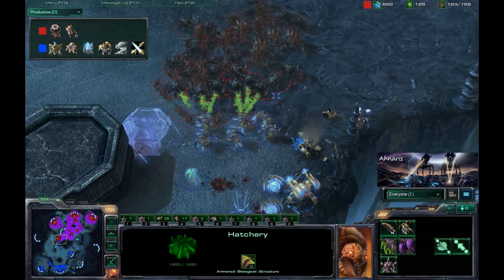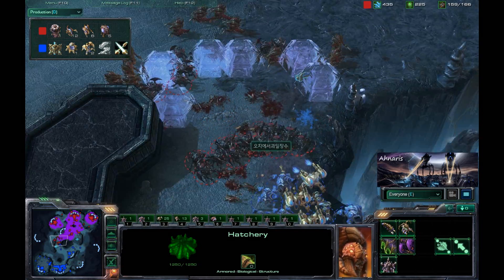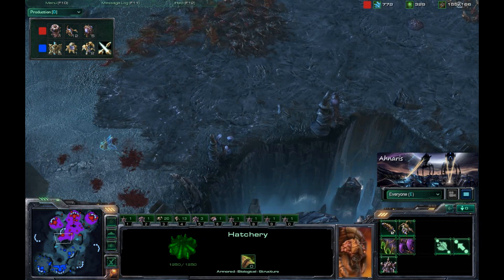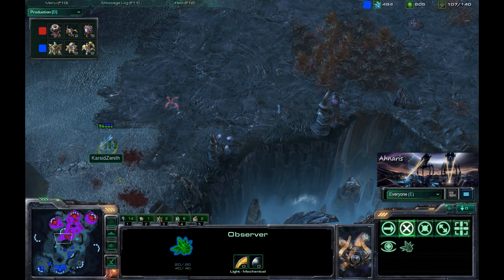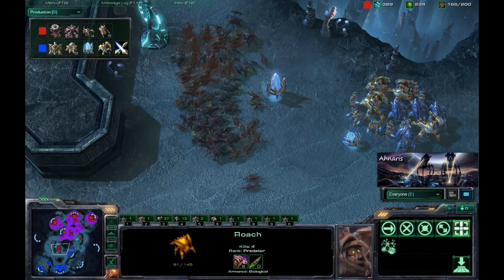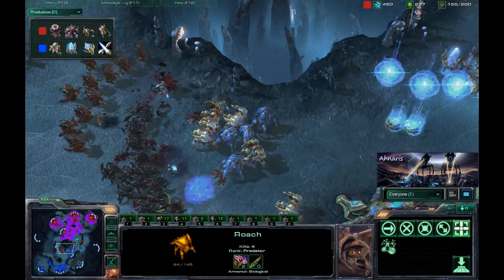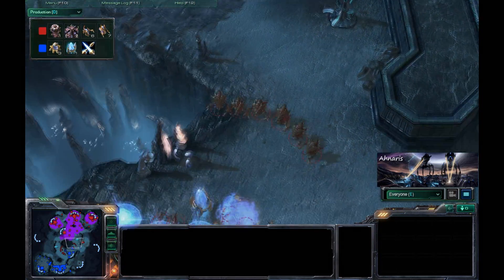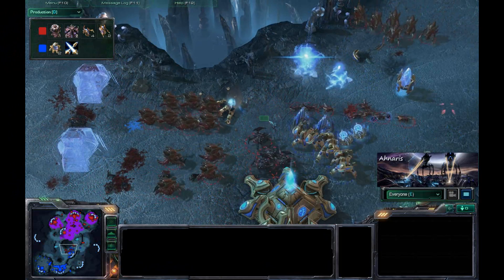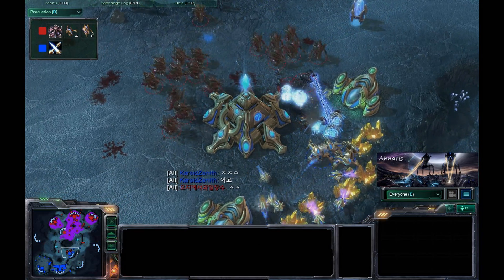The Zerg did not overextend the Zerglings, which a lot of newer players often do. Force fields go down trapping some roaches; however, a considerable amount of roaches already got in to do enough damage. The Zerg retreats from the fight. The Protoss was smart in getting an observer, which will help if the Zerg decides to use more burrow tactics. At this point the Zerg is pretty much just going to out-macro the Protoss. A flanking attack comes from the north portion of the high-yield base, and the three Immortals are running for their lives — but it's not going to be enough as the Zerg continues to take out the high-yield expansion.